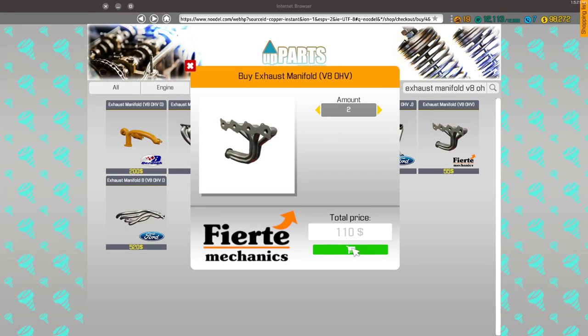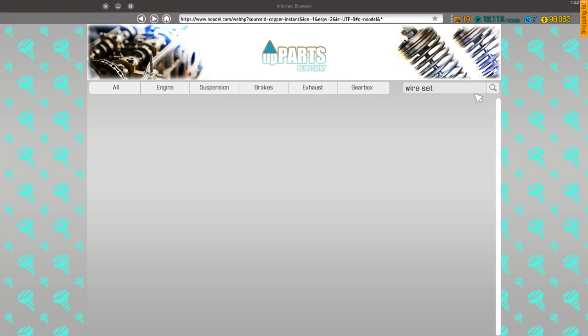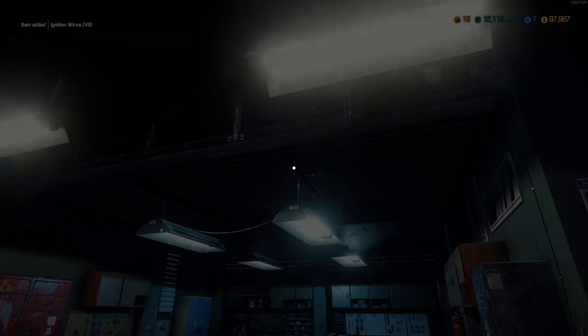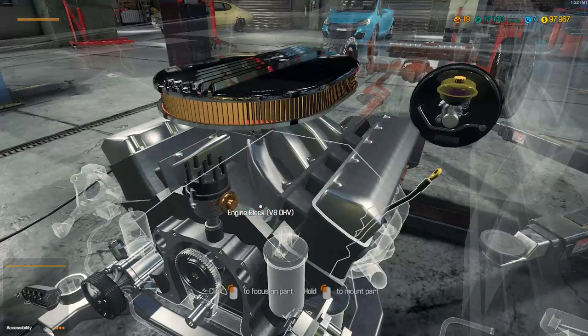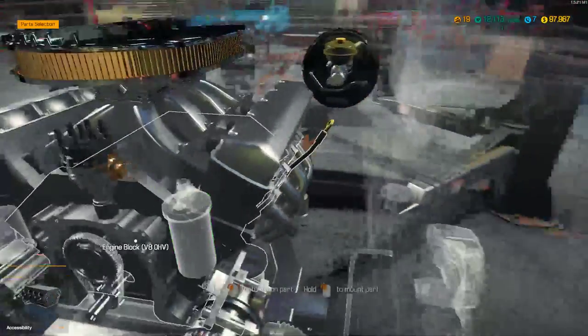Exhaust manifolds V8 OHV — two of them. Then we want coil B, and then a wire set. Spark plug wires, we want V8. Do we have OHV without any letters? Nope — so we're going to buy this one for 95 bucks and just hope that it's correct. It won't let us put them in until we get the new spark plugs in there — that's right. Get the coil — oh, we had an upgraded coil! Well, we'll just save that other one for a customer.